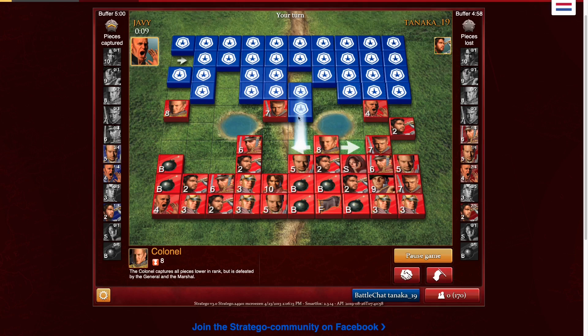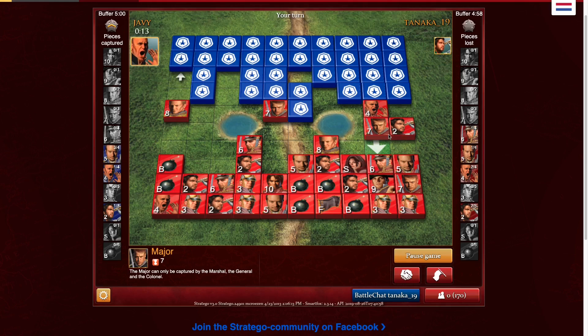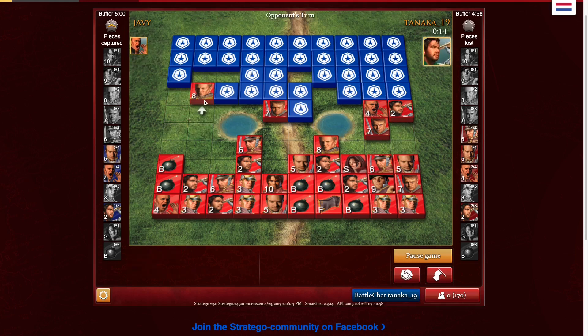Right now I'm thinking general's in the center guarding the major and the captain, and the marshal is behind that known colonel on the left. The spy is probably somewhere near the general. I don't want to move it up because then he can just go over and get my captain. That's the piece I was scared of and wanted to scout. He's going to move it — so I have two scouts over there and I could pressure that other piece into scouting it.